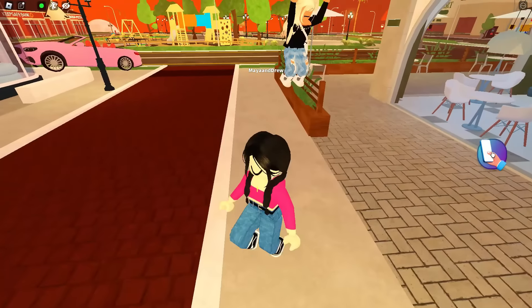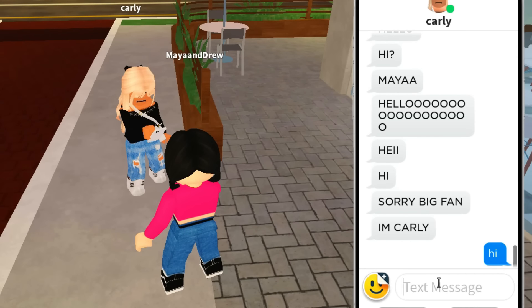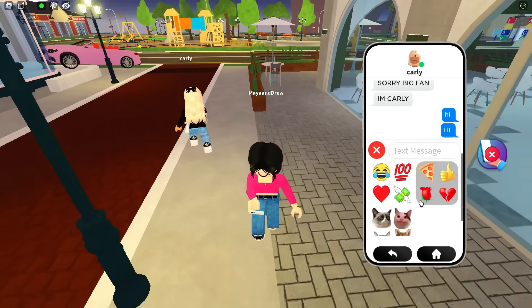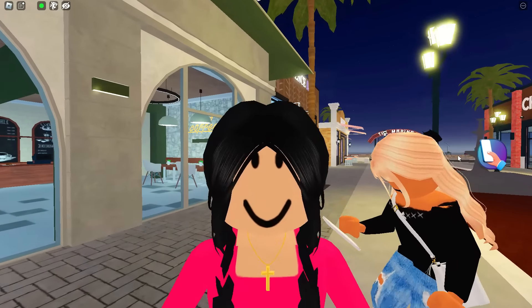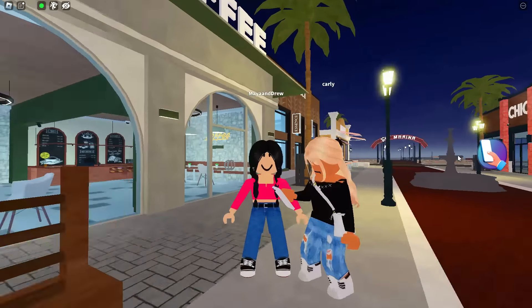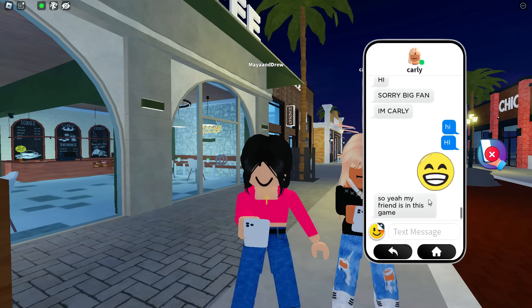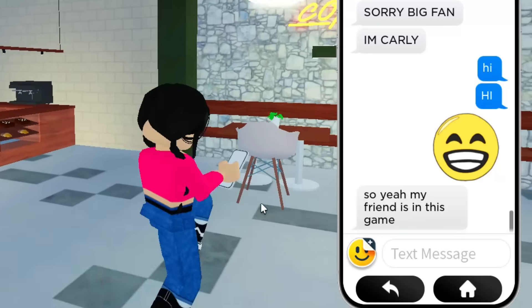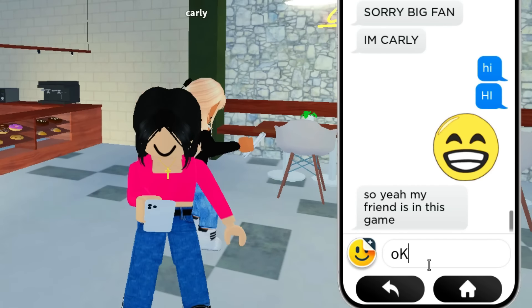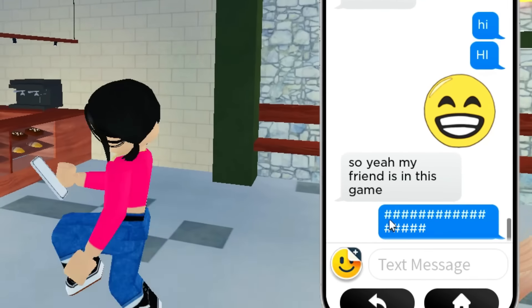So we are right now in this fan's game because we need to see what this is about. That kind of sounds a little bit sad — he stopped messaging her, but they're supposed to be friends. Oh my gosh, you scared me! Why don't you just spam the chat? Hi! Her name is Carly. So we are going to help Carly right now because we love exposing online daters. Bro, whoever online dates is weird. So right here — wait, my friend is in this game.